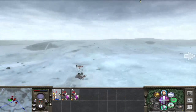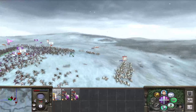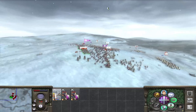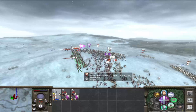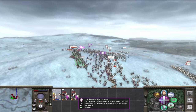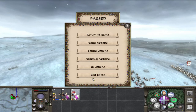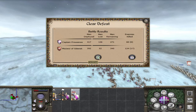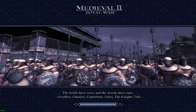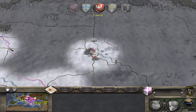Thirteen to ten, and they slightly outnumbered us. They'll probably get a charge in on our archers, but there's only four of them. We're about to break. Let's try to save as many as possible. Clear defeat, as expected. We will accept that.